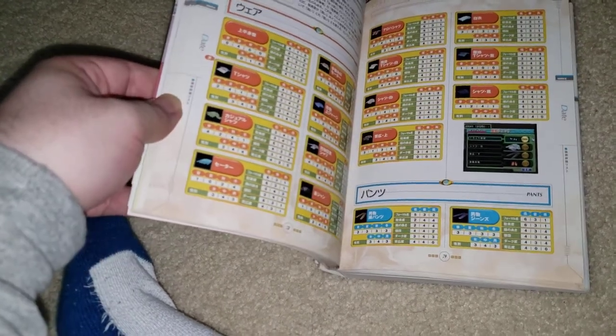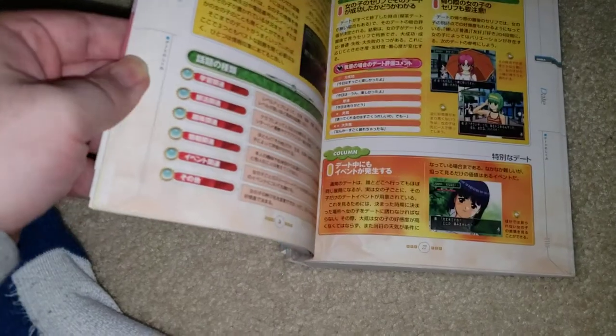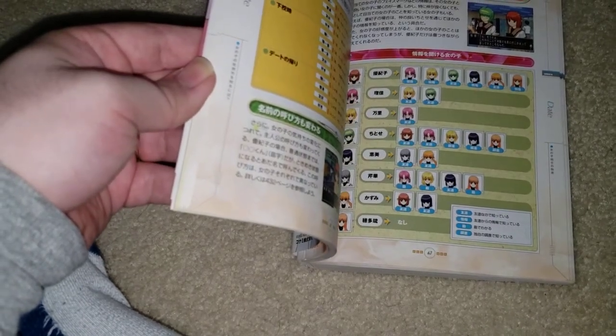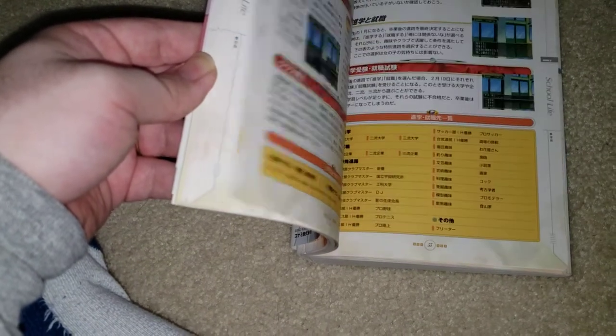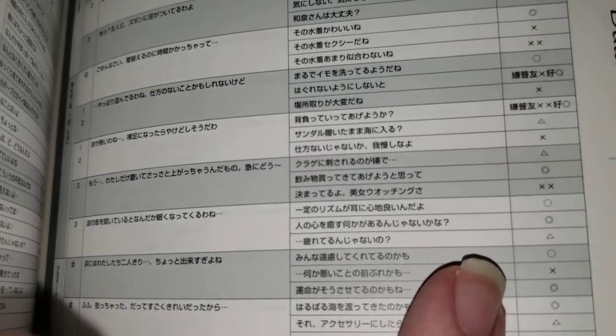Yes, the clothing system — including all of their stats and how to utilize the clothing system, which I really need to actually go in and read. Information on every girl and their relationships, and all the events that you can get with them and stuff like that. Everything. Then the last half of the book is just raw data — importantly, every single date and everything you can say in response, and how well that response affects your relationship. Every single one for every girl.